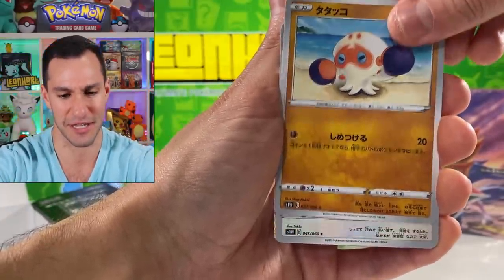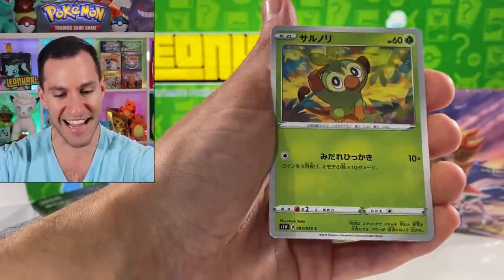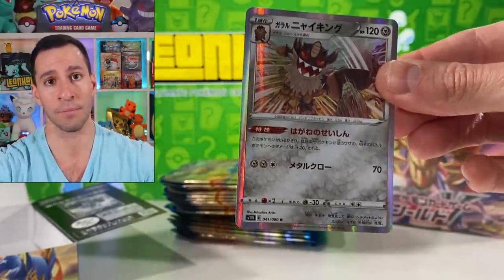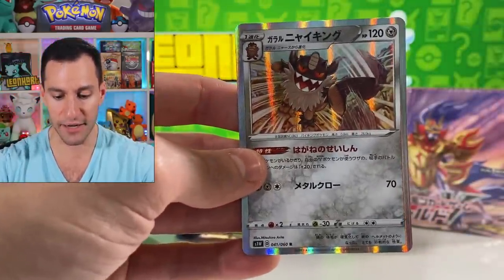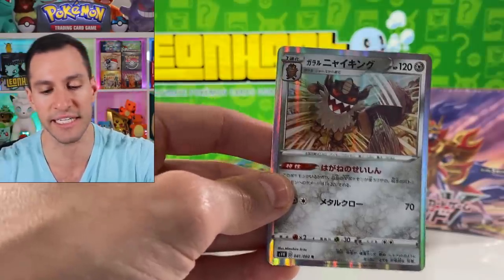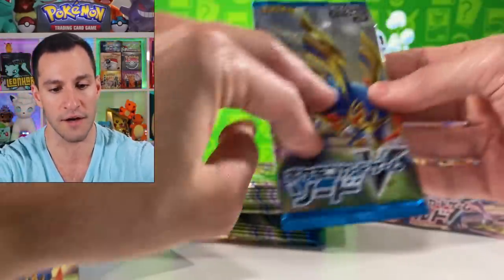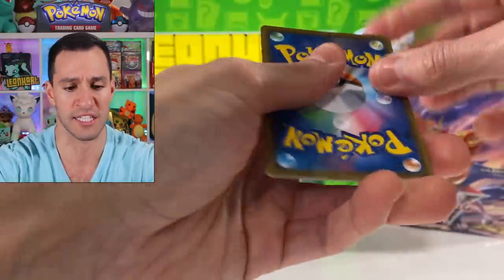I think it was like Clobbopus or something — it really leaves little to the imagination with these card names. There's Croagunk — actually a really cute looking card. I was playing the game and I saw a Galarian Meowth — this is a Galarian Perrserker, very very creepy card, will haunt my nightmares. But it is a holographic pull — our first one of the day!